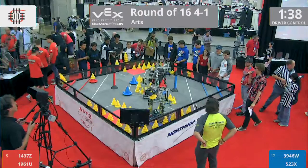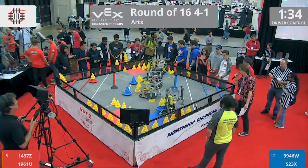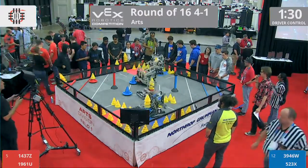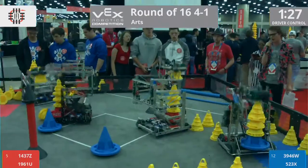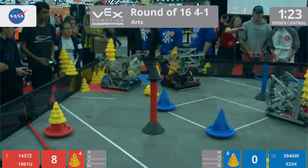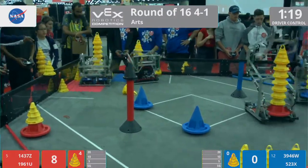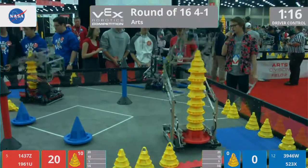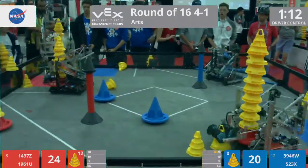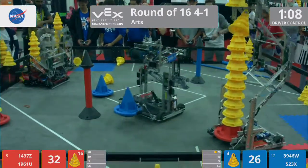About a minute and 40 seconds left in Driver Control. 1437D trying frantically to pick up cones in the middle of the field. Both these Red robots trying to build stacks. They have a huge early advantage because they were able to score three cones in that 20-point zone. The Sun Devils trying to equal that or maybe even beat it with their stack. The Sun Devils have taken the high stack bonus in the 20-point zone.